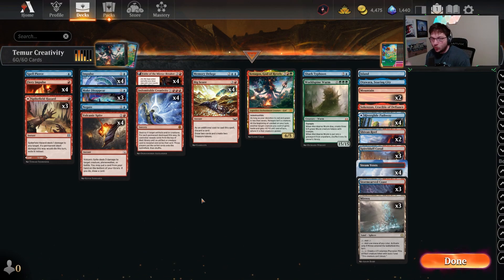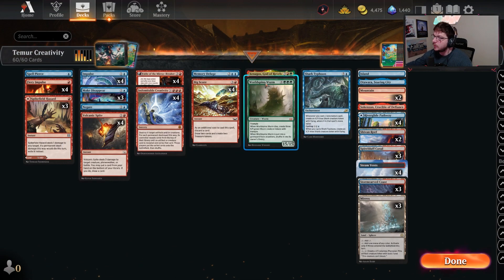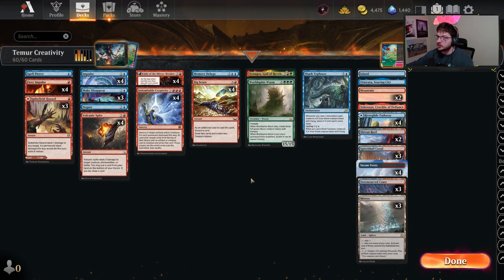It's finally happened — we got World Spying Worm. The anthology update is out today. World Spying Worm is finally here. I've been so excited. I played Creativity a while back but we had to settle for the Torrential Gear Hulk version — play Gear Hulk, cast Magma Opus and do that type of stuff.